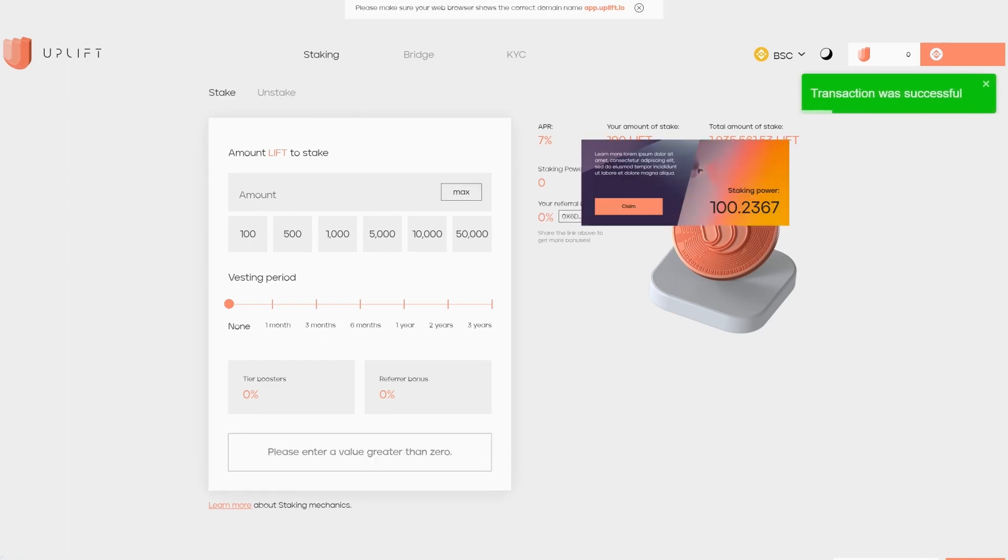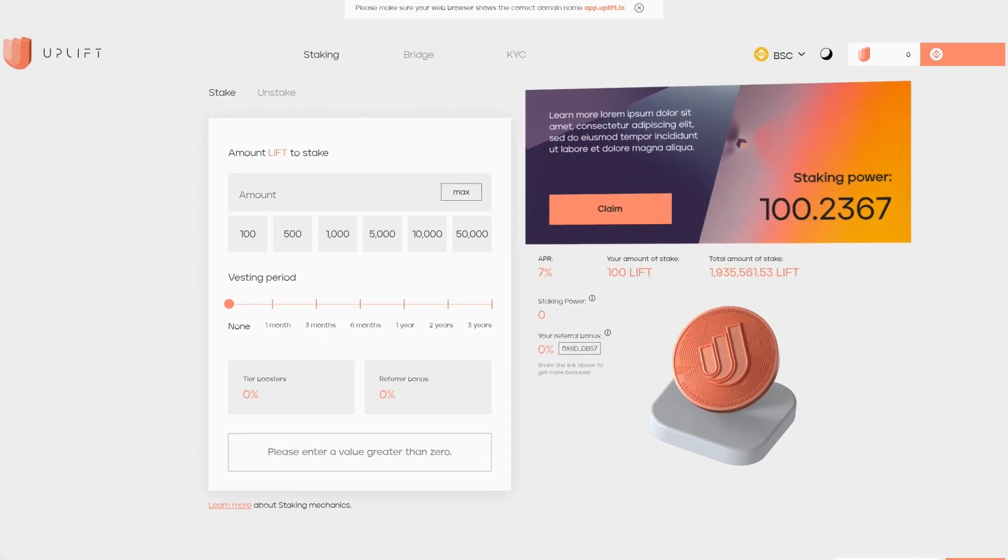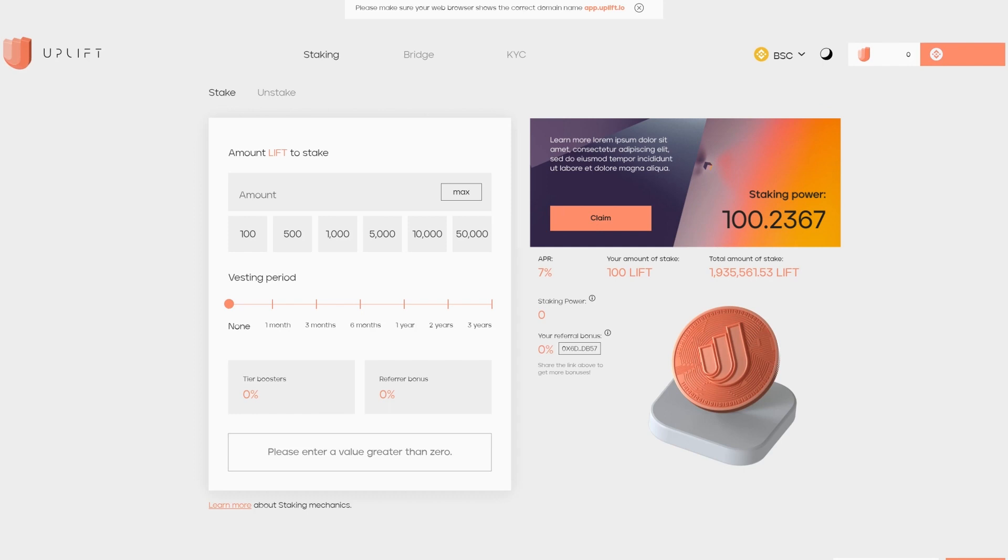After seven days of staking, you can start to claim your staking power, which you can then use to get allocation in upcoming IDO events. The more staking power you have, the higher the chances you have to get lottery tickets. Though note, there's a limit of 20 tickets per participant.